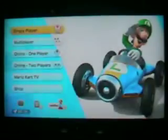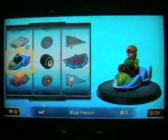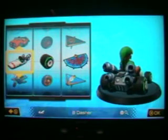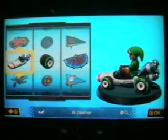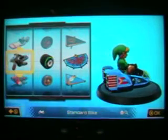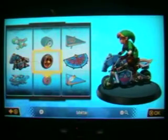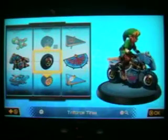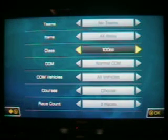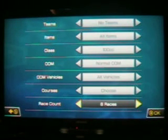I'm going to show all of those courses, which is going to be fun. I'm going to play as Link, because he's one of the DLC characters — not Tanooki or Cat Peach. They do look like good characters, but I really love Link in Mario Kart 8. I'll use the Master Cycle, the Triforce Tires, and the Highland Kite. No teams, all items, 100cc. I'm doing 100cc in normal because I probably need to practice on these tracks.